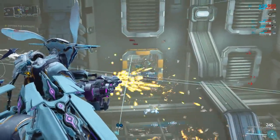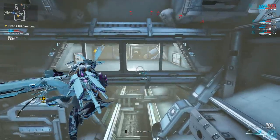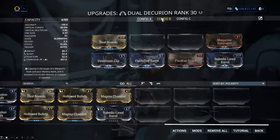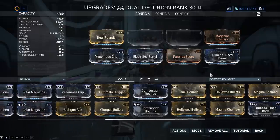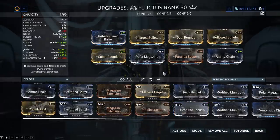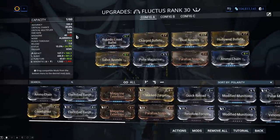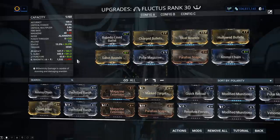When it comes to some of the other Hawkwing weapons, I'm still planning on doing the Dual Decurions — this needs a lot of work, video on this coming soon. The Fluctus as well. Putting Sabot Rounds on this, okay: you can see what I had to do was take out the extended magazine, so it lost nearly half of its rounds. It did lose a bit of magnetic damage as well, which I cannot understand.